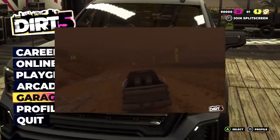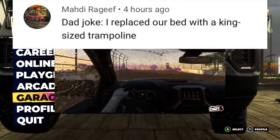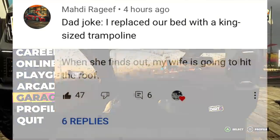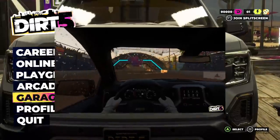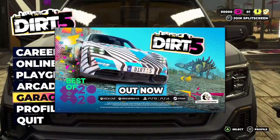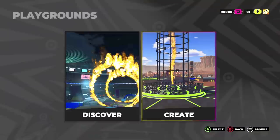Dad joke before we start, coming from Regief last episode: 'I replaced our bed with a king-sized trampoline — when she finds out, my wife is going to hit the roof.' Leave your dad jokes down below and don't forget to slap that like button!